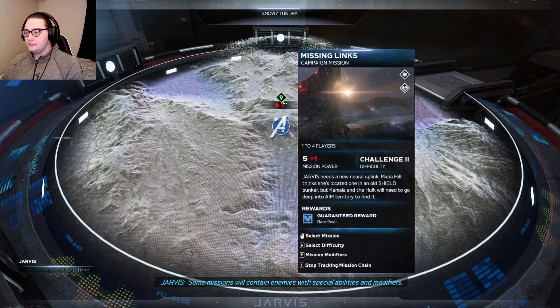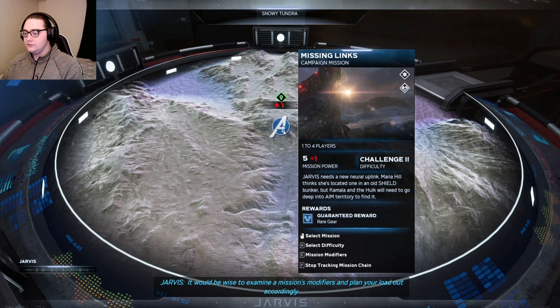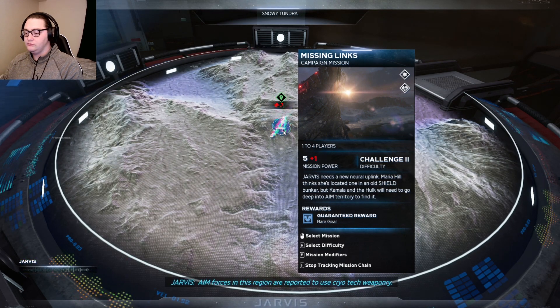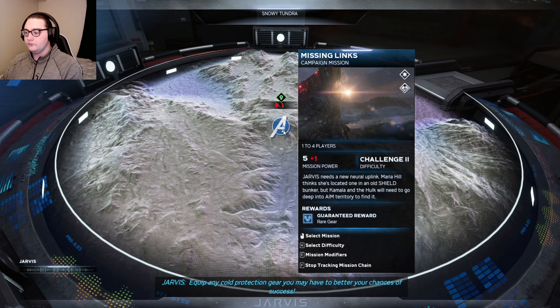Some missions will contain enemies with special abilities and modifiers. It would be wise to examine the mission's modifiers and plan your loadout accordingly. AIM forces in this region are reported to use cryo tech weaponry — equip any cold protection gear you may have to better your chances of success.